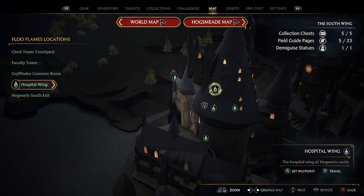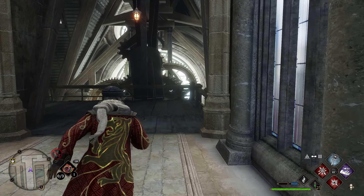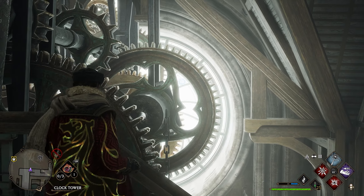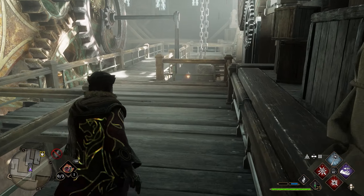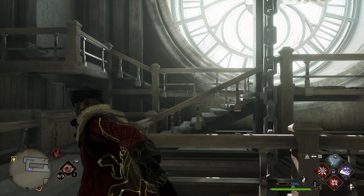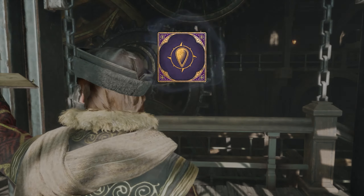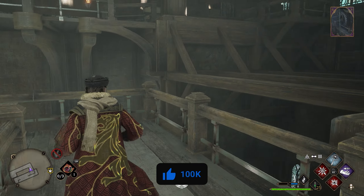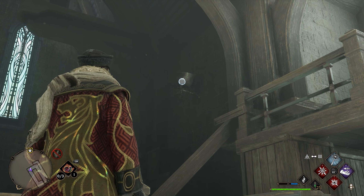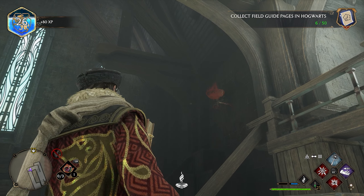For the next couple of pages, take the south wing and click on the hospital wing flu flame. Once you take that flu flame, instead of going into the hospital wing, turn around and go back toward the clock tower courtyard. We want to be at the very top and go behind these gears to that giant window. Go down the stairs on the right all the way down, then back up to this giant window. Once climbing these stairs, turn around and use Revelio facing the gears to get your next field guide page. After grabbing that one, look to the right — there's a statue on the wall. Use Confringo on that statue, it'll send out another page, then use Accio to pull that page in.